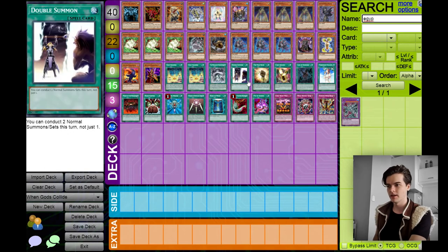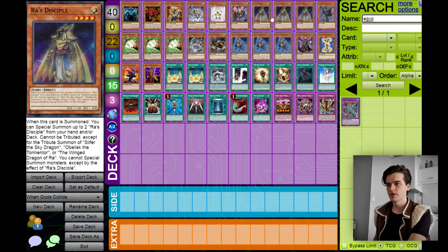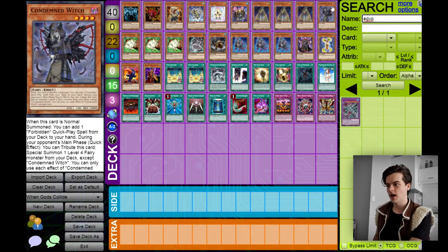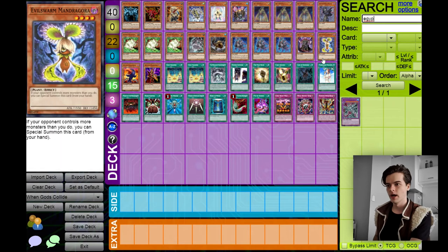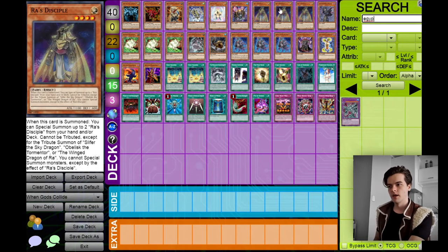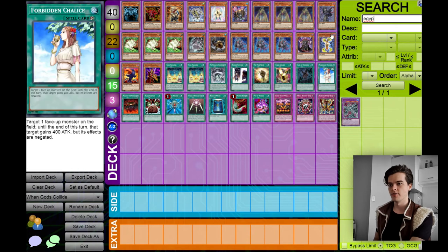One Reactor Slime plus anything that lets you have an extra tribute summon and you can go straight into an Egyptian god. We also have three Raz Disciples — same thing really. One of them plus anything that gives you an extra tribute summon and you can go straight into your Egyptian god. This guy special summons two more of himself from the hand or deck. He's great. Condemned Witch will get you your Forbidden Chalice — she gets one card from your deck to your hand, and you can also tribute her during your opponent's main phase to special summon a level four fairy from your deck, in most cases Raz Disciple.